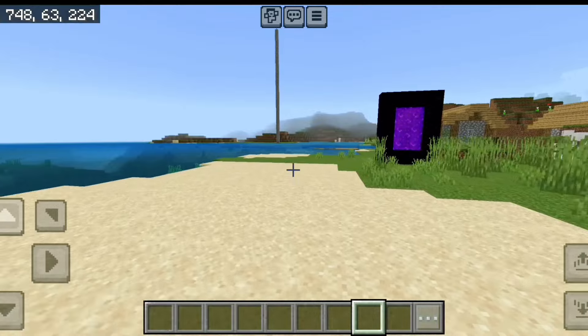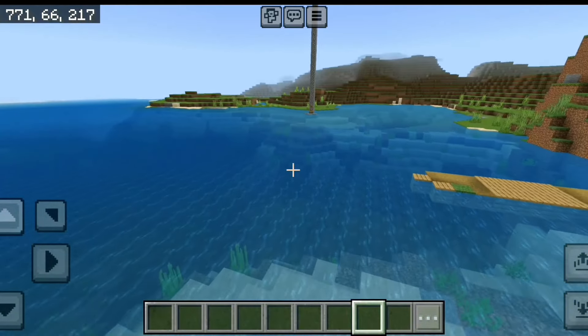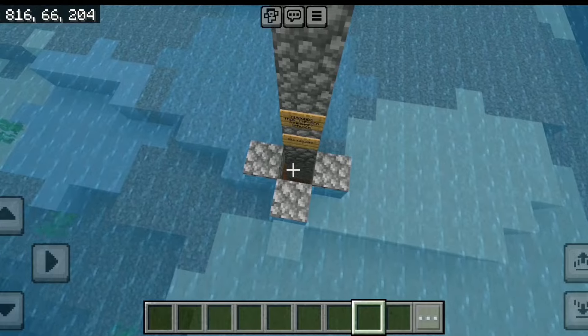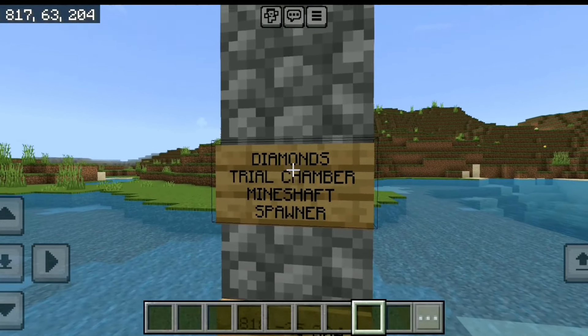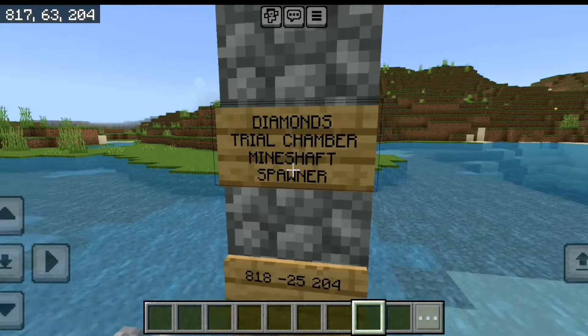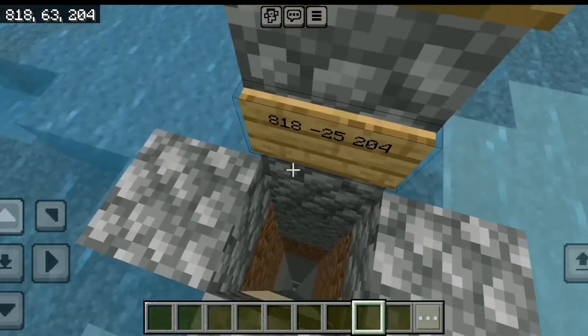From the zombie spawner, you can go to the coordinates. Because there is water, you can go down into the water and see a lot of different things, like diamonds, a trial chamber, a mineshaft, and spawners — you can see all these things at the coordinates.